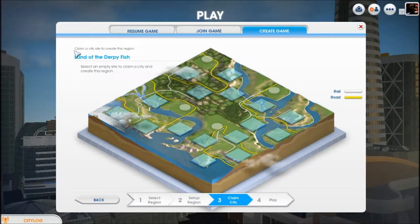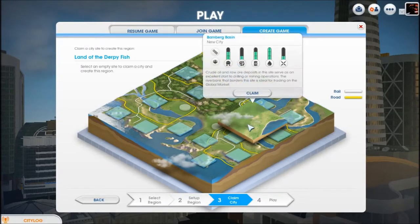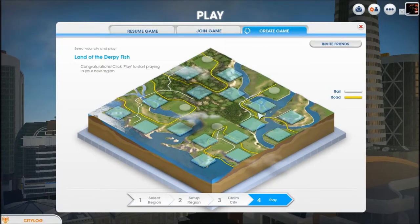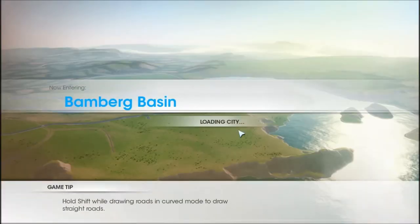Okay, so claim a site — where shall we have our city? I like it near a river, or water, near water. It's a hard decision — thinking this one or this one, maybe this one, cause it's got some trees I guess. Claim. Have I claimed it? Yay! Play. Bamberg basin — seems legit.